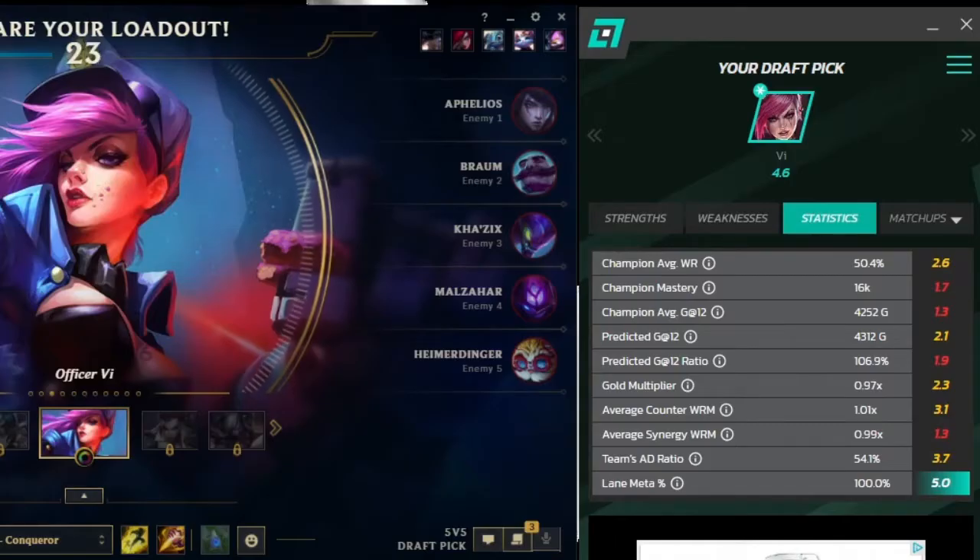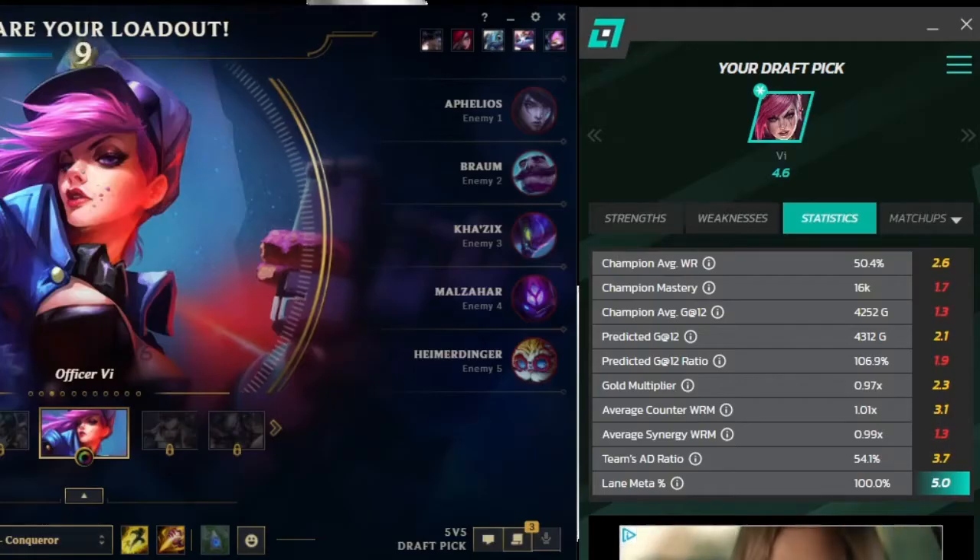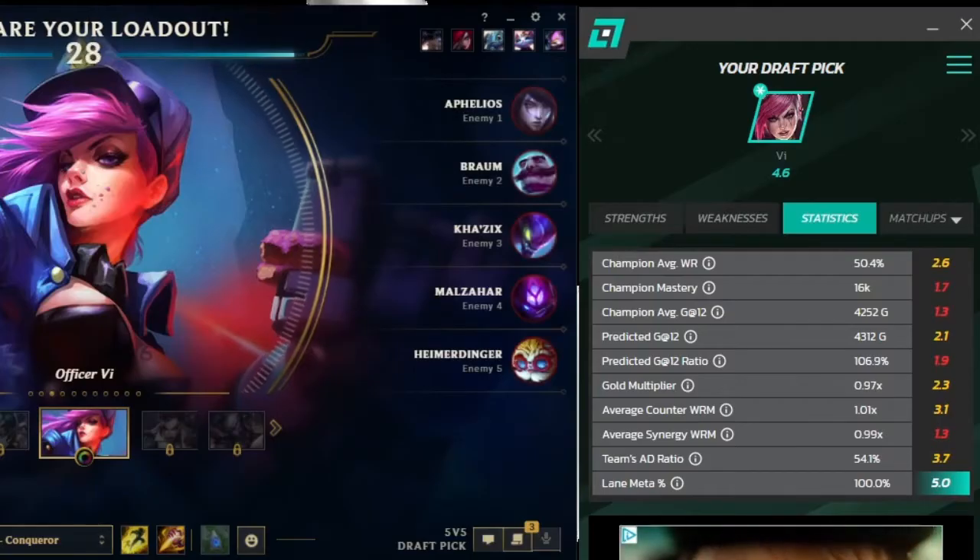Anything with an X in it is a multiplier for a percentage based on the given category. In simple terms, you want the highest numbers possible in every category. Now before we all look at mine and collectively acknowledge that my ability to play is the liquid equivalent of dog water — this is my Finsta account. I mess around on this and rarely play it, so it makes sense that my numbers are bad.